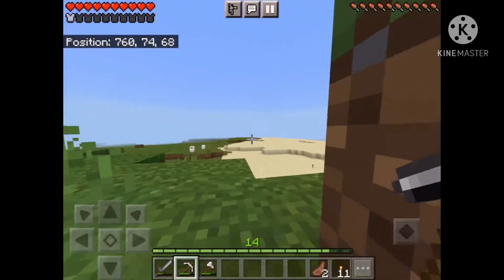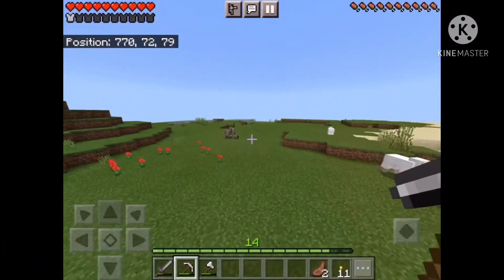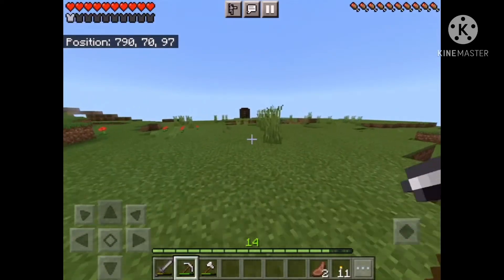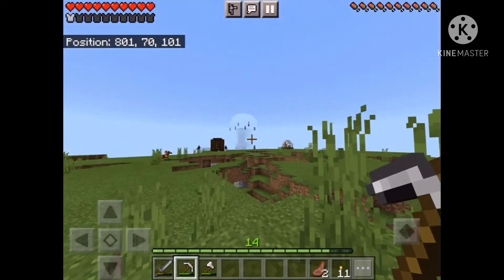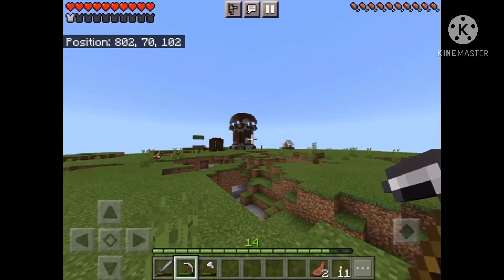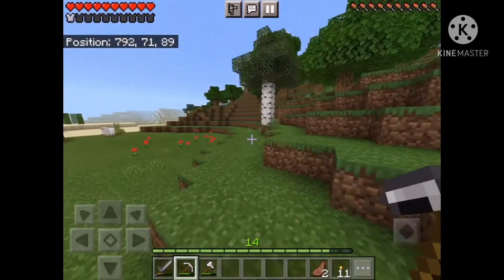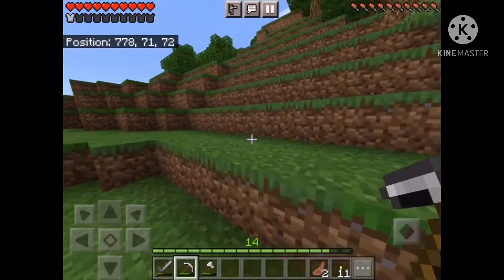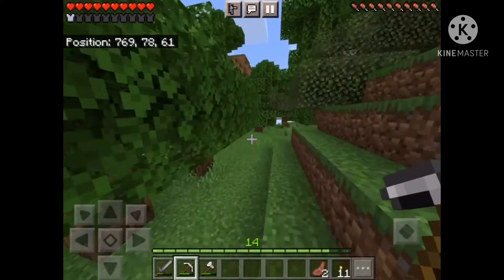Another thing we saw before I started playing on minigames — hello donkeys — we found this. I realized those are pillagers over there, and that means we're in normal mode, or hard mode, or easy mode. I can't remember what mode I set it to and I don't really care, as long as I don't die.